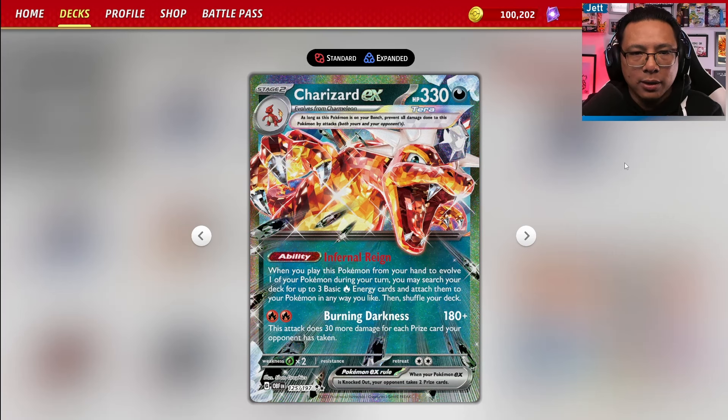Charizard EX is a dark type Pokemon. It's a pterotype and it has a whopping 330 HP. Its ability Infernal Rain lets you accelerate — once you evolve to Charizard EX, it lets you accelerate 3 fire energy from the deck onto your Pokemon in any way you like. That helps power up Burning Darkness, which costs 2 fire energy and does 180 damage.